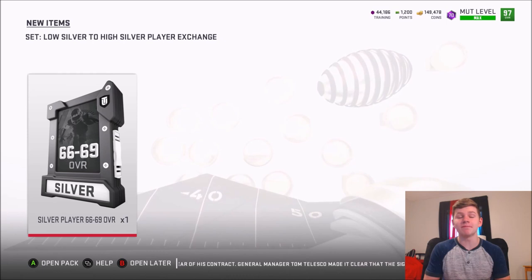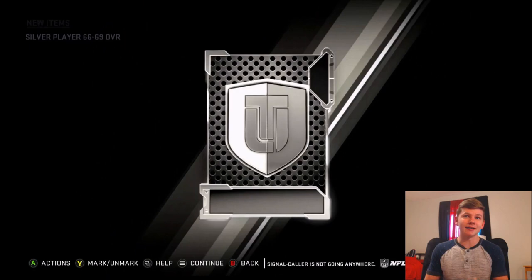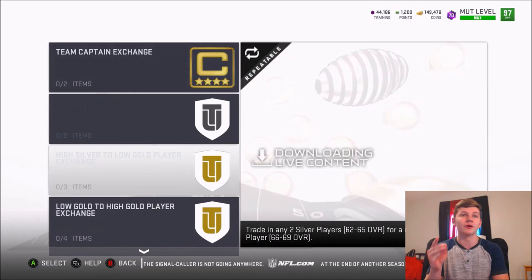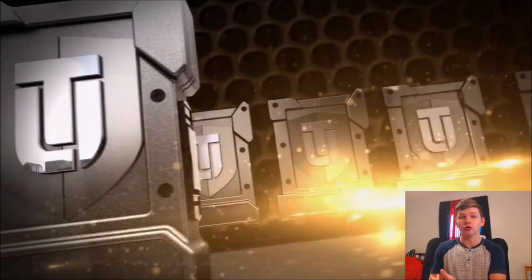If you happen to have a lot of golds, a lot of silvers, elite stuff like that, this will definitely help you out. The first set is a pretty basic one — you guys might know about this one, but it's a very simple and easy way to make some coins if you get a little lucky. This set takes two low silvers and gives one high silver player. It is under the exchange, then go into players, and you can see it right here — the low silver to high silver exchange.